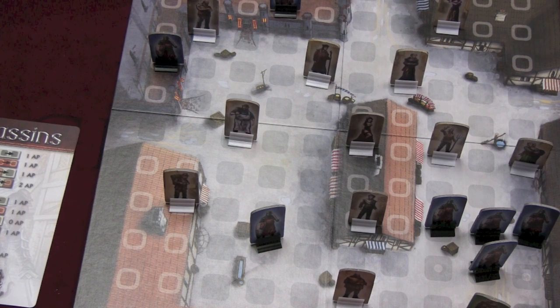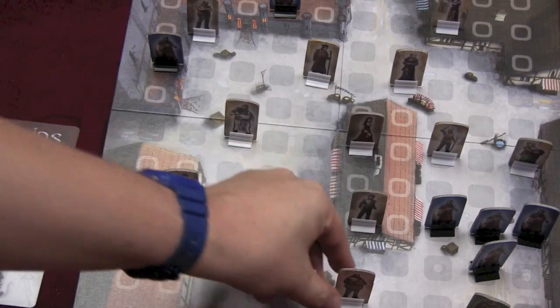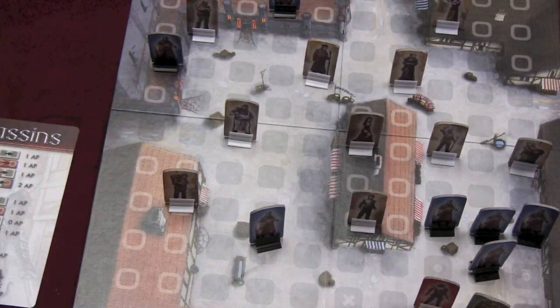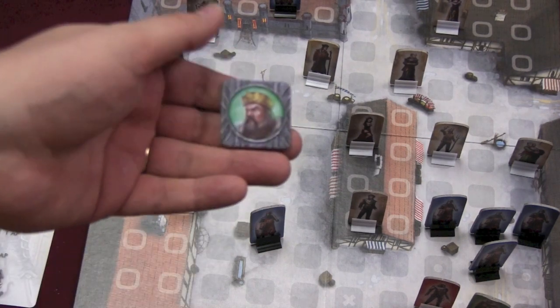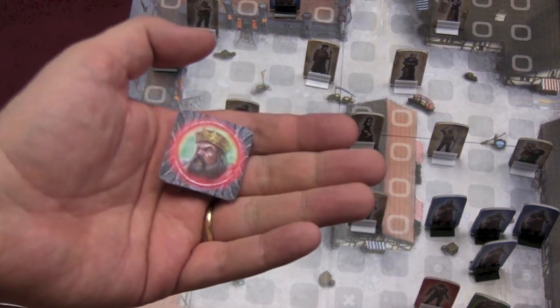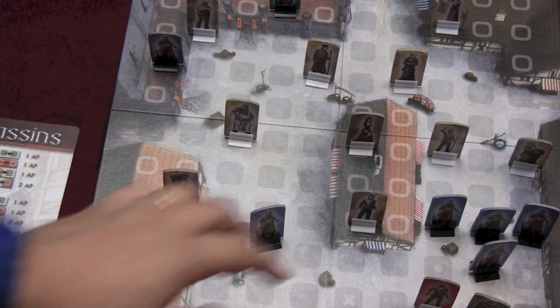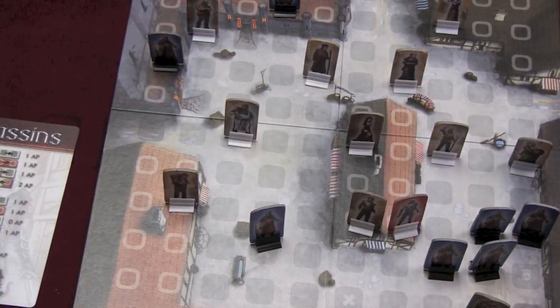When the assassin player has an assassin ready, they can reveal: 'This gentleman here was really an assassin all along' — and move and attack the king. The first time the king is attacked, he is wounded. The second time, the king dies and the assassin player wins. Guards can, for an action point, kill an assassin — unless the assassin is on a roof, in which case it's harder because you have to get up on that roof.